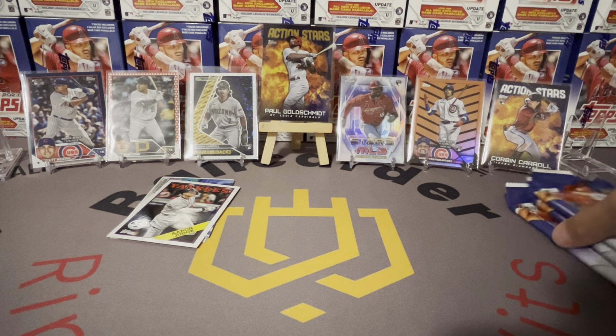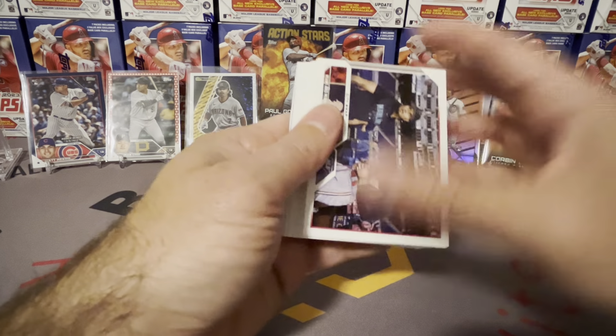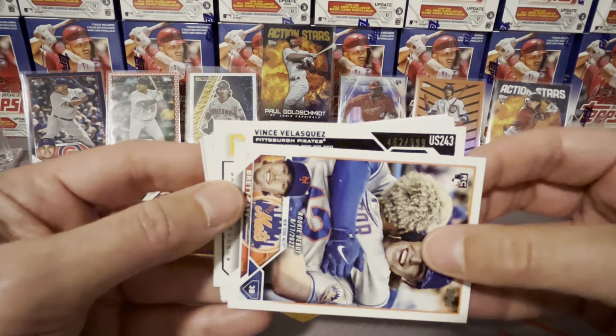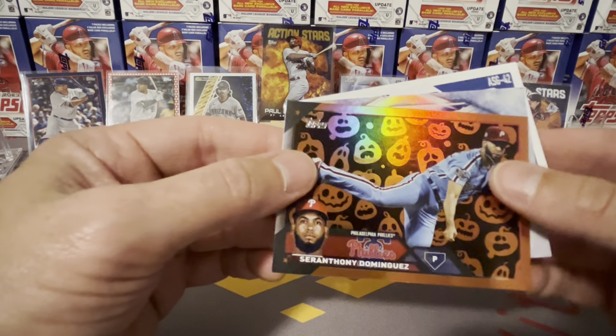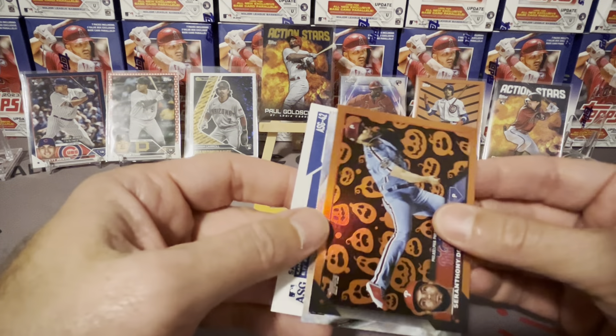Still baffled on the difference in color — they look the same, maybe it's a black. Three packs left, still going for an autograph — come on! I haven't pulled many relics either, just one relic. I feel like they don't do relics much anymore. We got a jack-o'-lantern on the back — at least we know it's a good one. Backwards card — blue bordered Vince Velasquez. All-Star card next, nice cards.